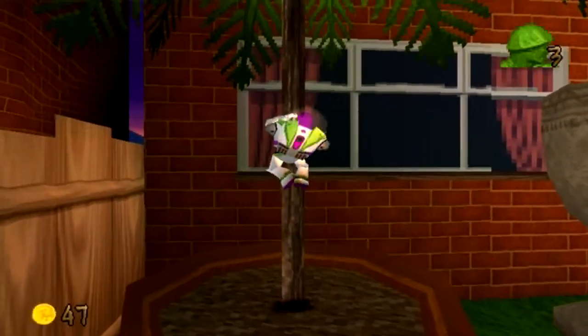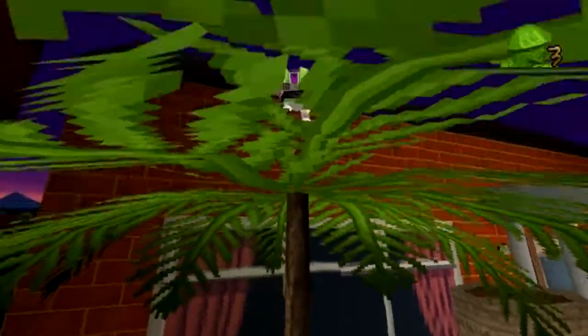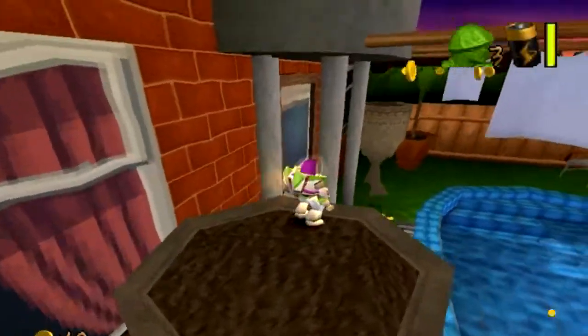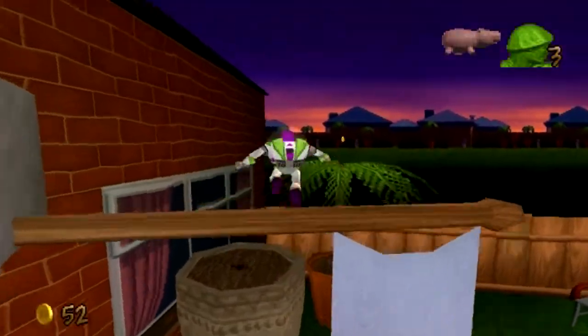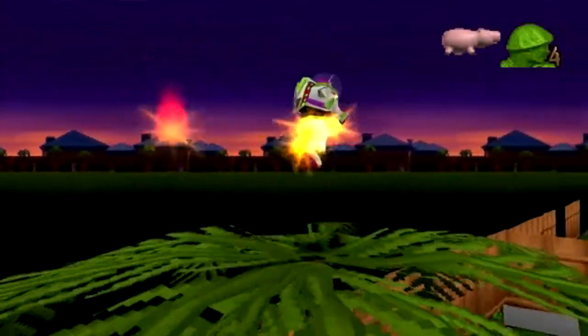So we can knock this thing down and make a nice little shortcut. The other thing about a lot of the later levels is that they don't have nice little shortcuts for you in case you fall down. But anyway, we just reached the Ham limit here, but we want to get this soldier over here — soldier number four. That's very good.